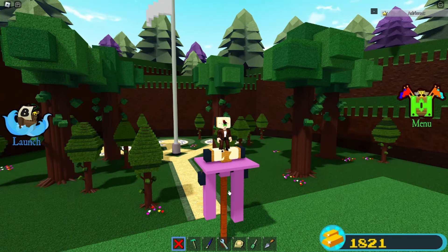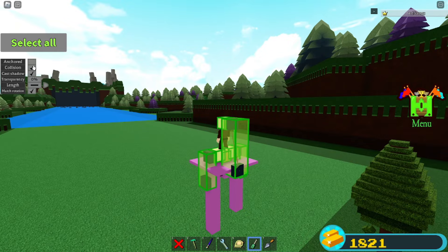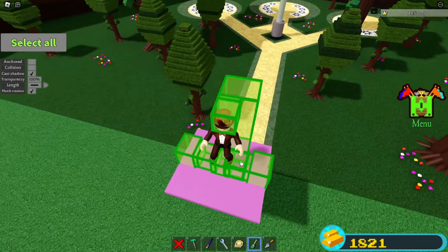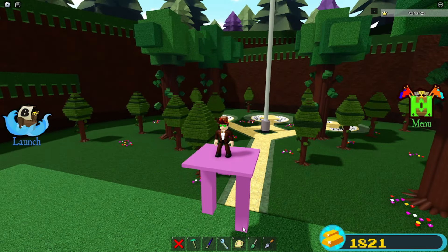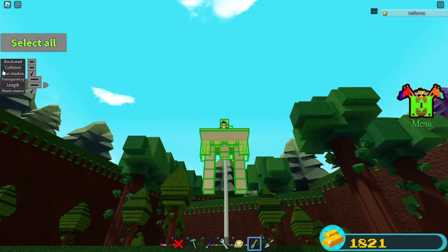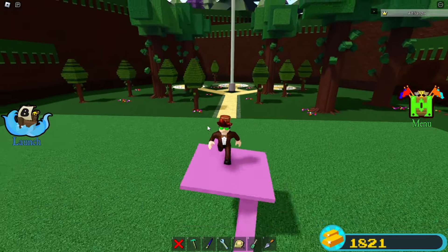Now delete all the wooden rods. Select everything on top, turn off anchor mode, turn off collision, and turn everything to 100% transparency. Delete the middle block. Select everything and turn off anchor mode. Now you've got yourself a simple pair of mech legs.